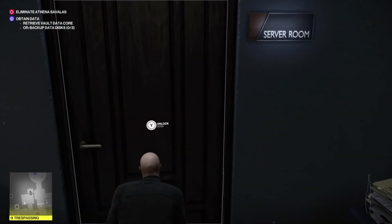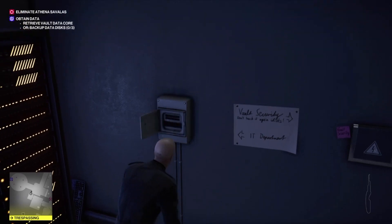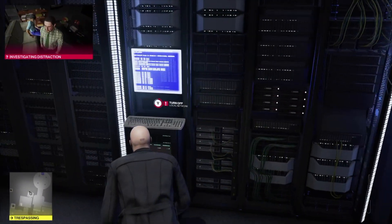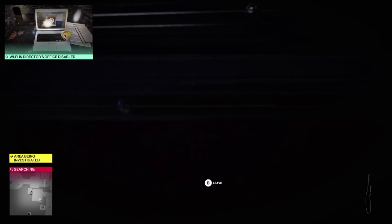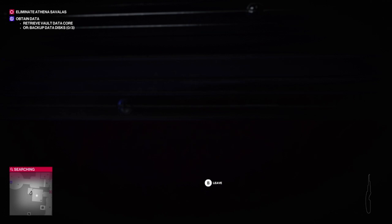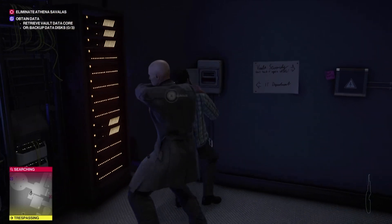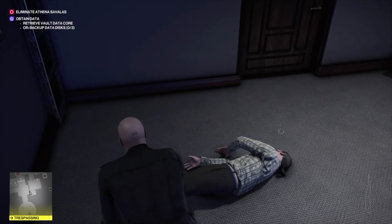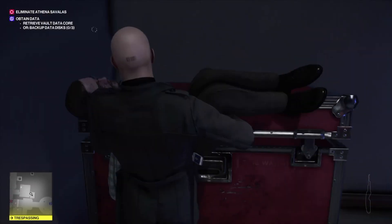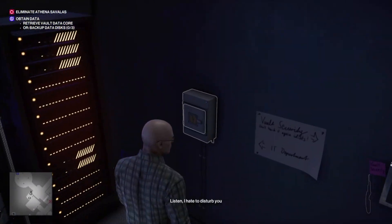Using our lock pick on this door, we get inside. You can turn off this fuse box, but you don't actually need to - you can just turn off the Wi-Fi and that will make the IT guy come in here. We're going to wait until the IT guy comes into the room and then jump out and grab his disguise. If you don't turn off the fuse, you can just hide behind that door and he'll walk straight to the Wi-Fi thing. I kind of messed that up a bit, so we'll just dress up as the IT guy - make sure you pick up his keys.